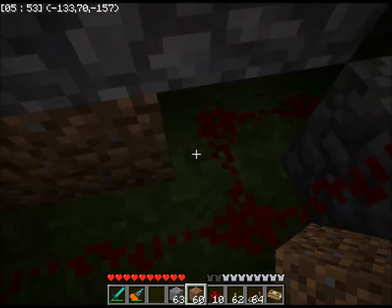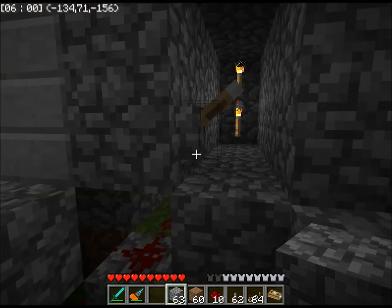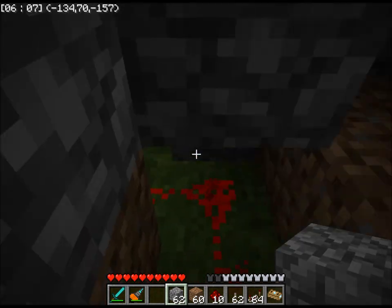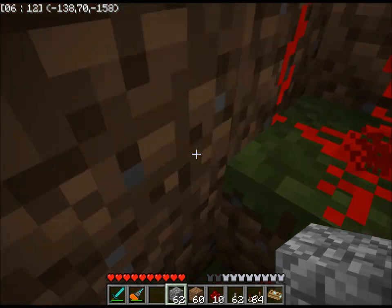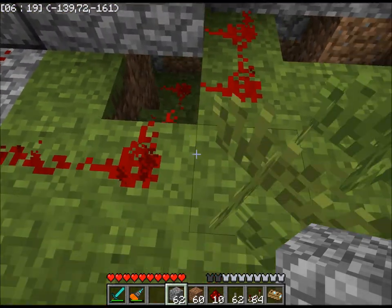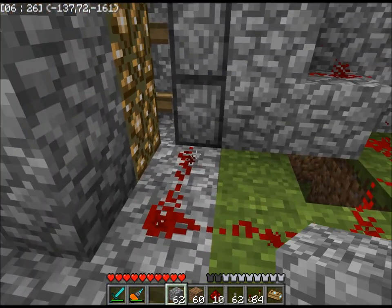It was actually quite fun — I enjoy this kind of designing. So it's got this little loop. The lever triggers the redstone here, and then the loop is only a loop because with this block here it no longer is a loop. Then it comes over this way, goes up there, and it splits. That wire goes up to the top piston and the middle piston, and this wire comes over to the bottom piston.